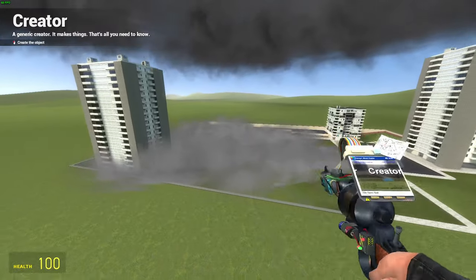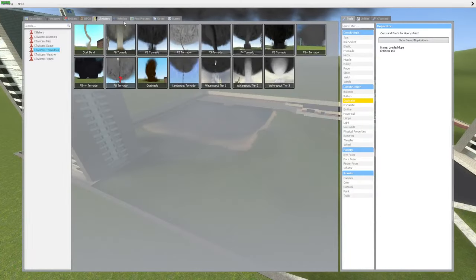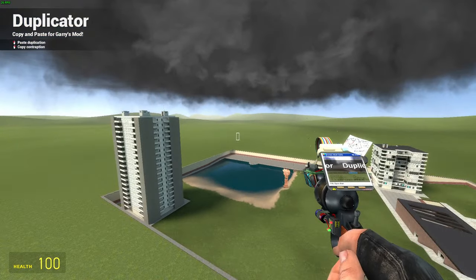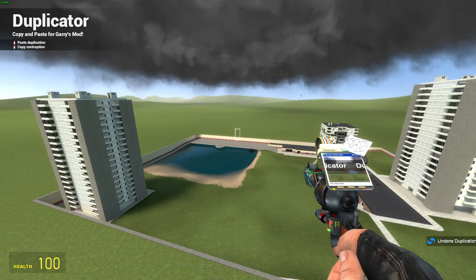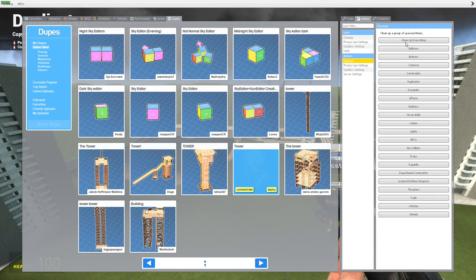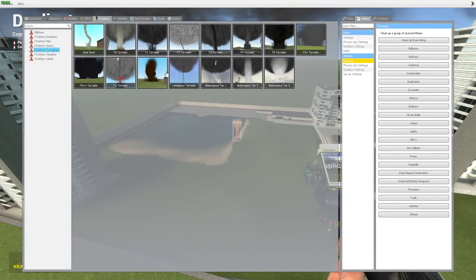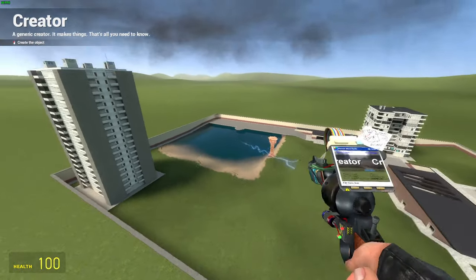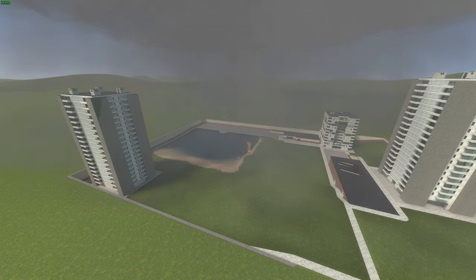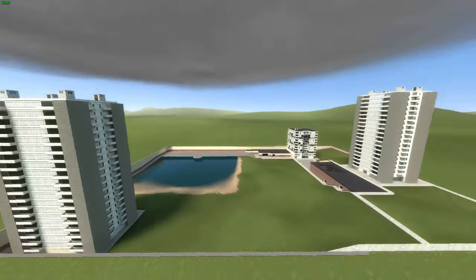We should test these out — I'm going to spawn it back in just because I want to test how it works with a dupe. As you can see, it is destroying it, so it does destroy props. Let's do the tier 2 rain-wrapped tornado. It is picking up some props and doing stuff — so yeah, it does some stuff.